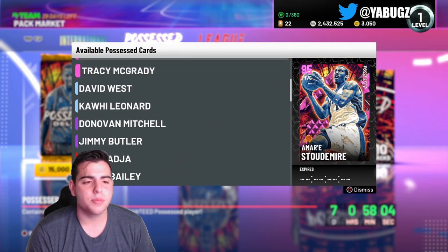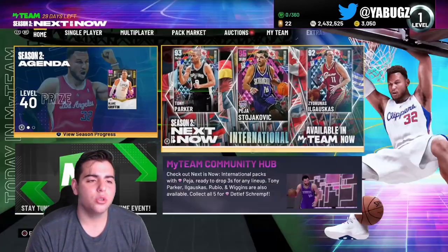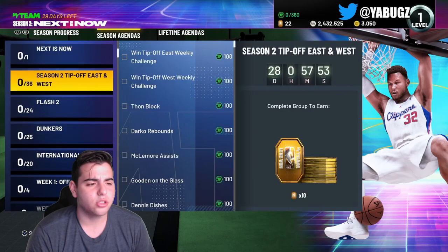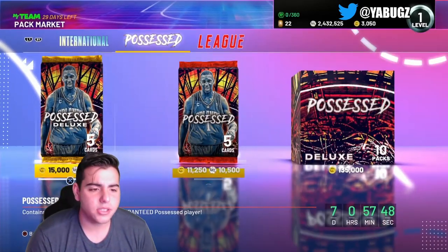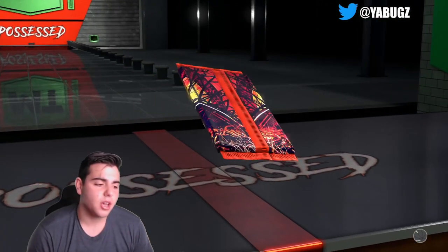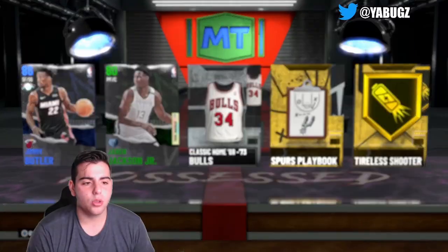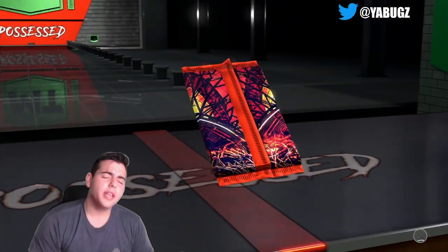I don't want to spend the 17,500 packs — they're not worth it. Let's check out the new solos real quick. The Possessed ones haven't dropped solos yet, so let's get right into these packs. I'm going to pop the 10,500 ones — I don't want to pop the 17,000 ones because if you're gonna get an emerald it's just not worth it. First pack we get a sapphire and an emerald: Jimmy Butler and Jaren Jackson.